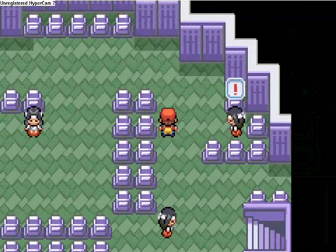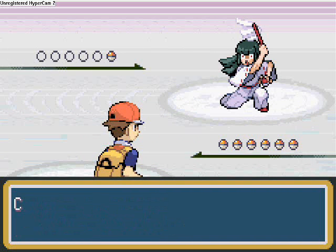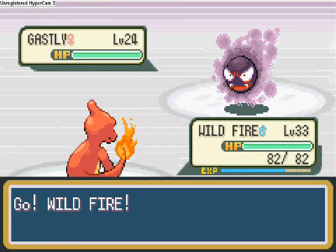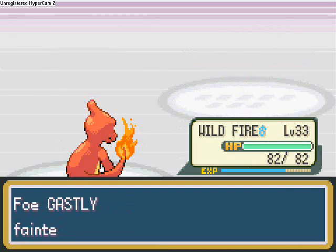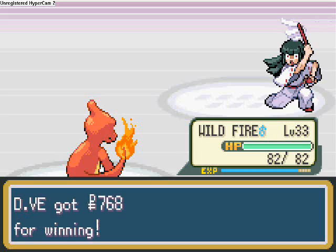Up here we come face to face with another channeler who's just laughing to herself. This is Channeler Jennifer — she sends out a Ghastly at level 24, though that doesn't make her much better. Ember, and the Ghastly fainted. We get 487 experience and defeated Channeler Jennifer.